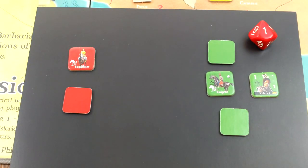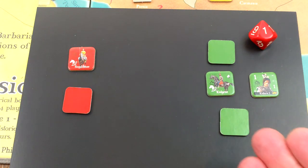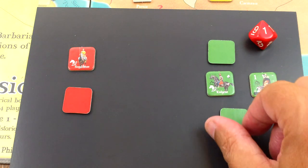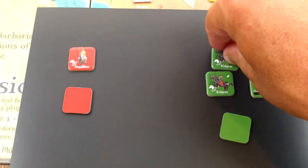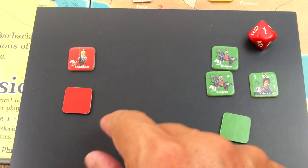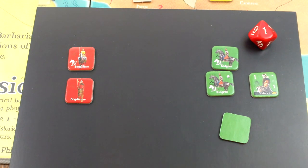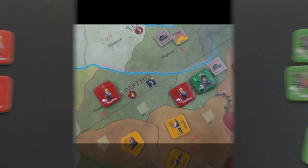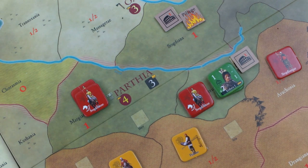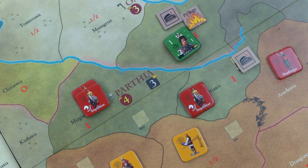First the defender - do they wish to retreat? I would say no. Attacker - I think we do want to retreat. We'll retreat back to Sogdiana. Recovery: I want to recover the horse archer. This is a small battle because one side only has two, so you only recover one. The Sogdians had really no losses, so this hurt the Kitterites. Kitterites must retreat between one and three paces as the game calls them. I think we'll just retreat back to Sogdiana - we'll hold that spot.